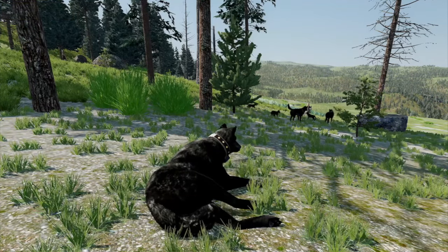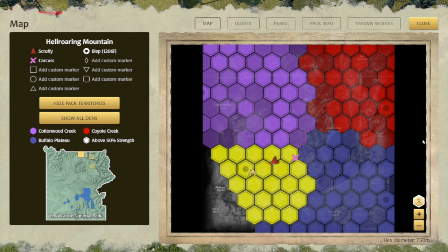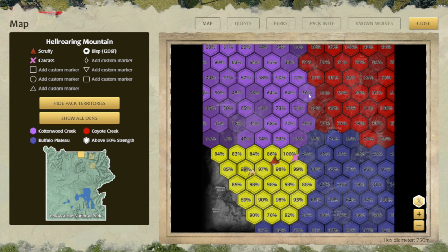The main issue is that some players feel the need to keep their territory super strong above 80%. That's not necessary. It's always been fine to let it drop to around 50% strength. That's why we added this alternate icon style here a while ago to indicate the strong hexes. But since you can toggle on the hex percentages, that prompts some players to try to keep those percentages very high, which is fine if you enjoy that sort of thing — and some players do. But it's not been necessary.